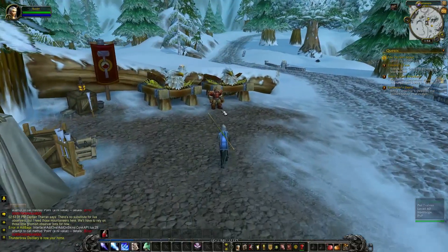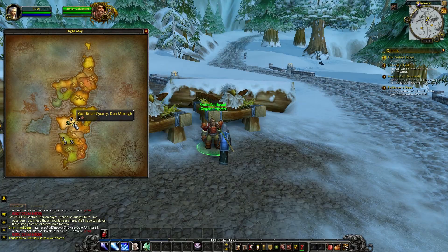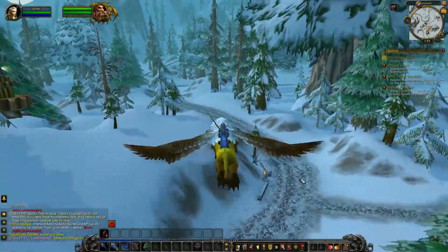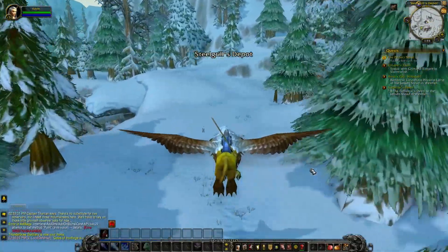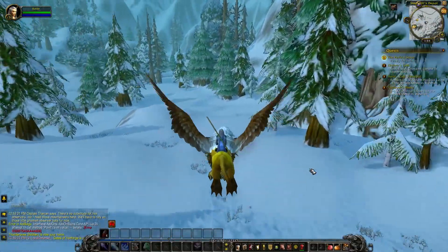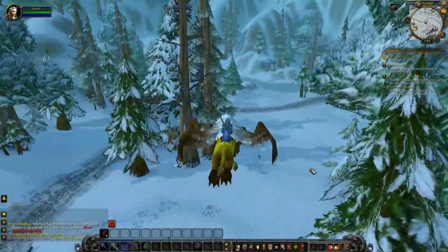Next up is flight paths. Flight paths are without a doubt one of the best ways to travel throughout Azeroth. They're fast, cheap, and cover most of the map. The only downside is that you have to collect the stops on foot before you can fly there. As you quest around, look for green exclamation points — those signify flight paths you haven't collected yet. Just click on the flight master with the exclamation point above their head, and you'll be able to fly there anytime you want.